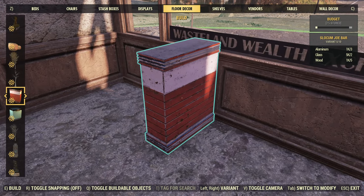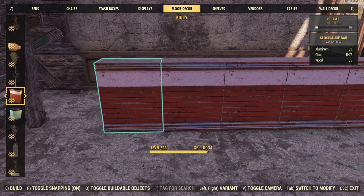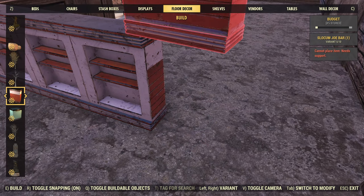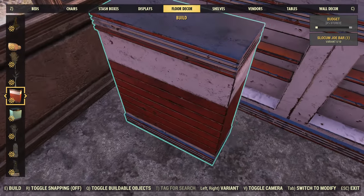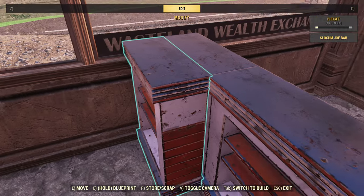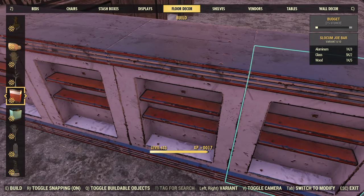Jumping onto the next section, just going to throw together a nice and quick kind of counter setup here. These ones are Slocum's Joe bars — there's a whole bunch of different styles out there and available. This is a fairly simple one. I was going to just kind of take it around the corner and come straight back along with the snapping there, but with this one it leaves a gap when you do that. The Old West one from the Tipsy Tom set doesn't have that problem, but this one unfortunately does. So we'll have to sort of do this by hand. We'll turn the snapping off in just a second and get this to sit nice and snugly just up against that first one. The trick is to get them close enough together that they're in contact but not overlapped, so you don't get the flickering, which requires a little bit of trial and error and fine tuning to avoid.